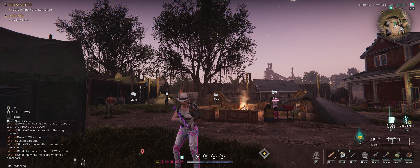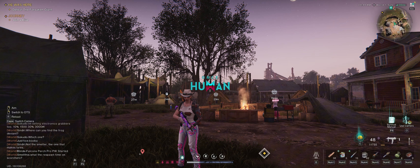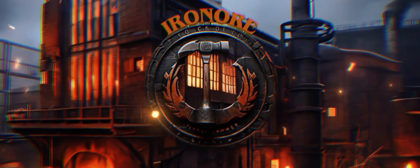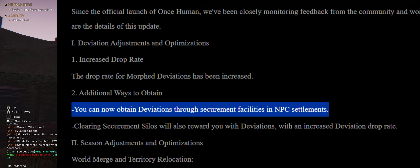Are you guys tired of always looking for deviants in silos, dungeons, and throughout the world where they never spawn? Well today I'm going to show you the easy way to get the new deviant in the brand new patch. Right here in the patch notes, it says you can now obtain deviants throughout the settlement facility in the NPC settlement.